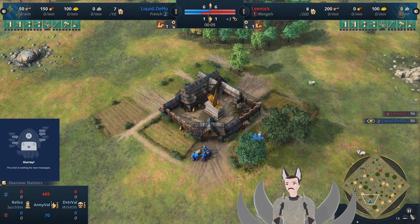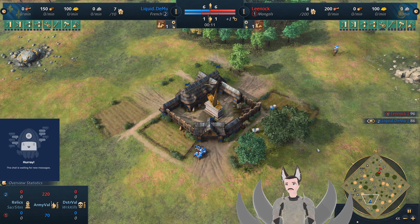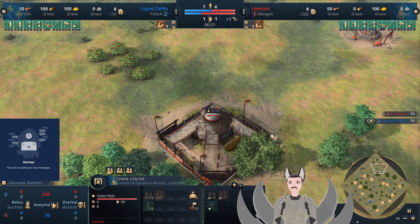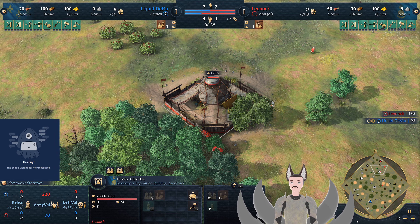Greetings everyone, and great — here with another HMRS4 replay. Spawn on the south side as the blue French, we have Liquid Dimu. Spawn on the north side as the red Mongols, we have Linak.